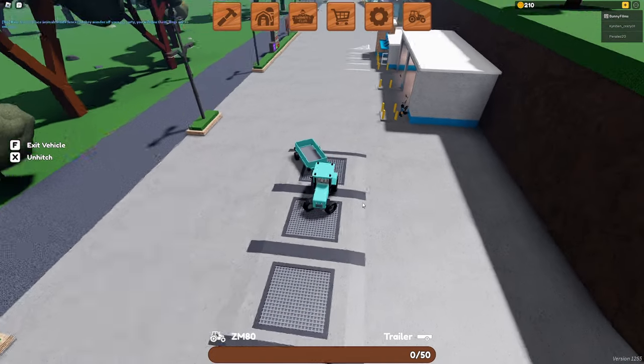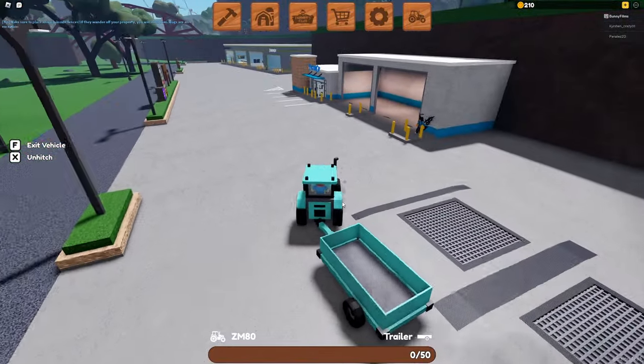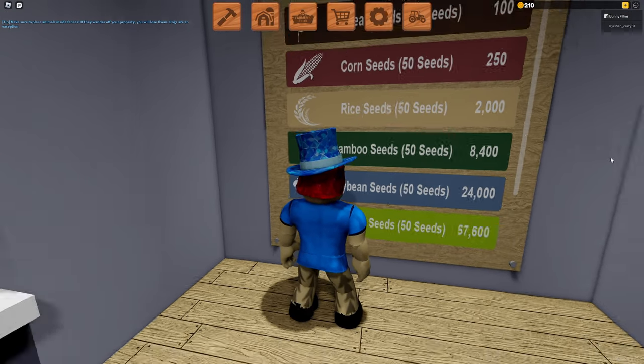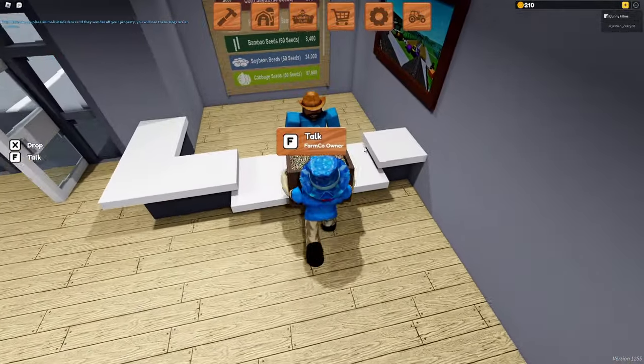We can make 210 coins from this. Next up, we need to go ahead and buy some seeds because obviously we don't have any, we just have equipment. Heading over to Farmco, this is where you buy your seeds. Corn we can't afford — it's 250 and we have 210. But we can buy wheat, so we're going to go ahead and buy one box of this.